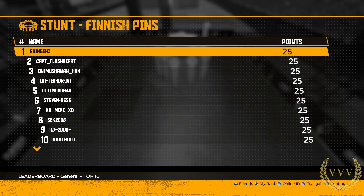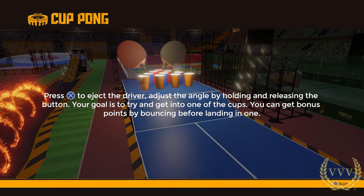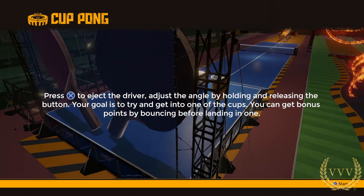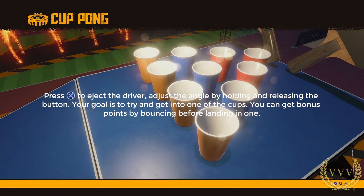This is the last mode we're going to be looking at in this video — this is Cup Pong. As you can imagine, you've got to land in the cups. The furthest cups, the red ones, score more than the orange cups and the blue cups.